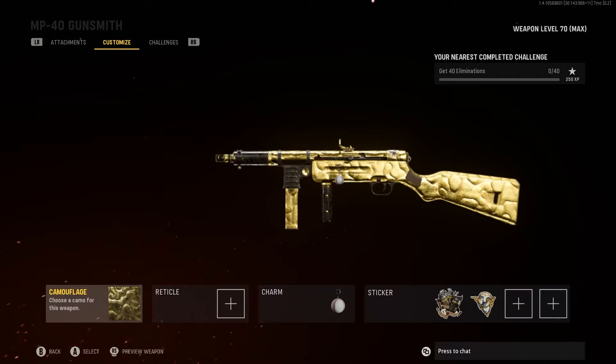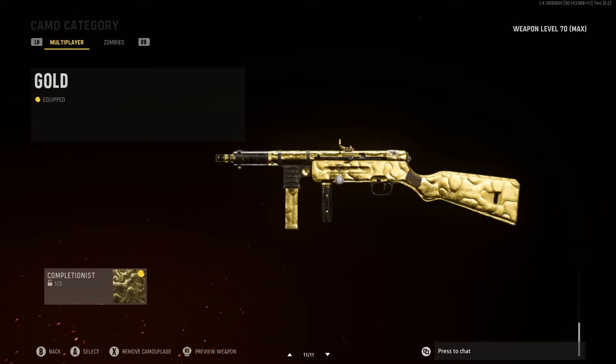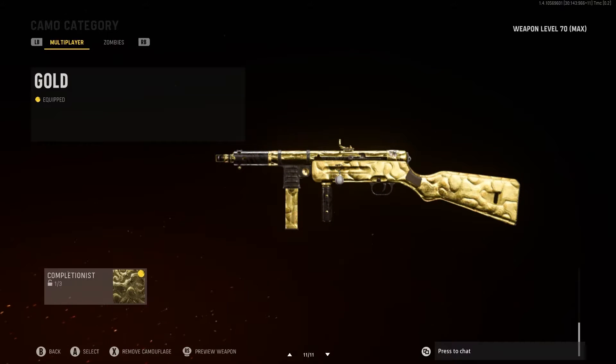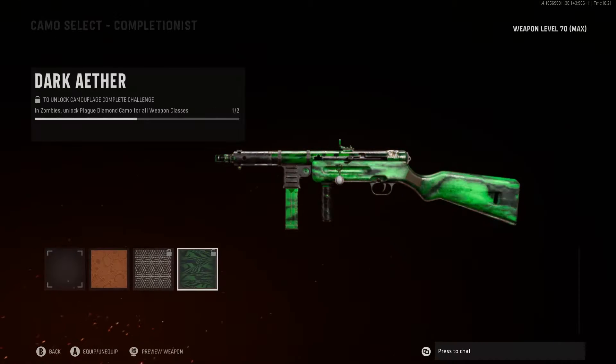I just finished up the MP40. As you can see right on the screen, it is gold. We're going for Atomic Camo for Road to Perfection, as well as 100%. And on the zombie side as well, we'll be going for Dark Aether to do both.